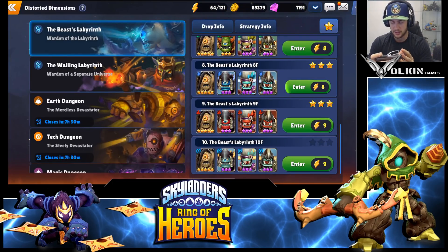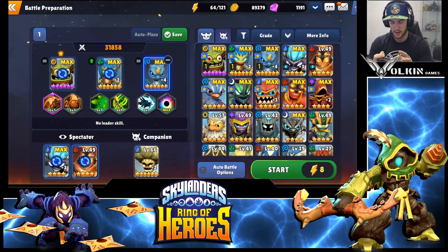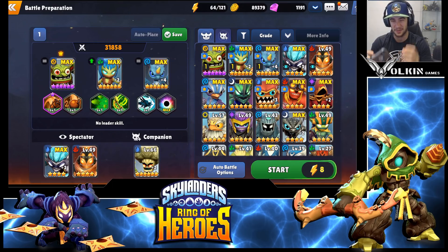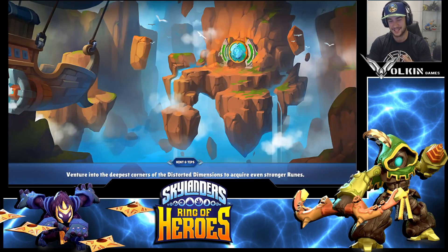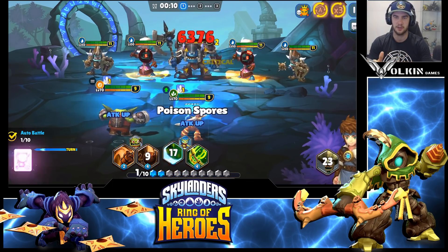Next we'll look at the B8 runs. Since I built my Boomer I've put him into my team. You can actually do this with just Boomer and Stealth Elf — my Stealth Elf just doesn't quite have the tankiness to solo the boss, but I tried this two-unit combo for about 30 runs and it's about 80 to 90% successful and really quick. I decided to throw in Whirlwind — a little bit slower but more reliable. Broccoli Guy is six star level 66 plus two, not max but still really decent, and he really helps in these stages.